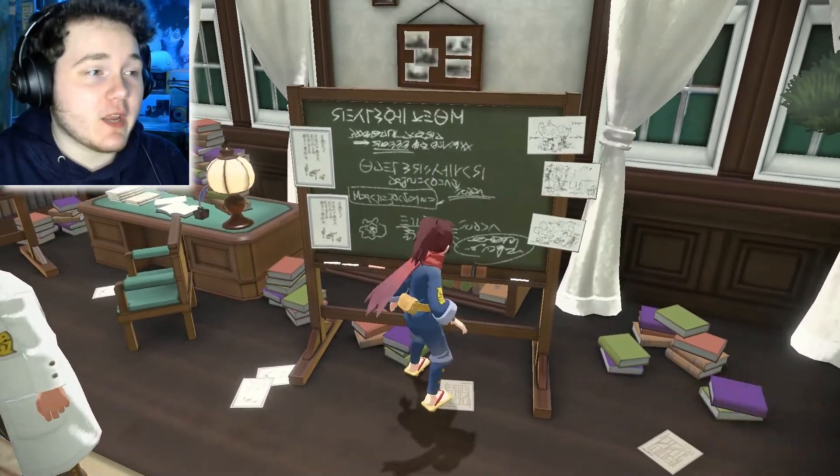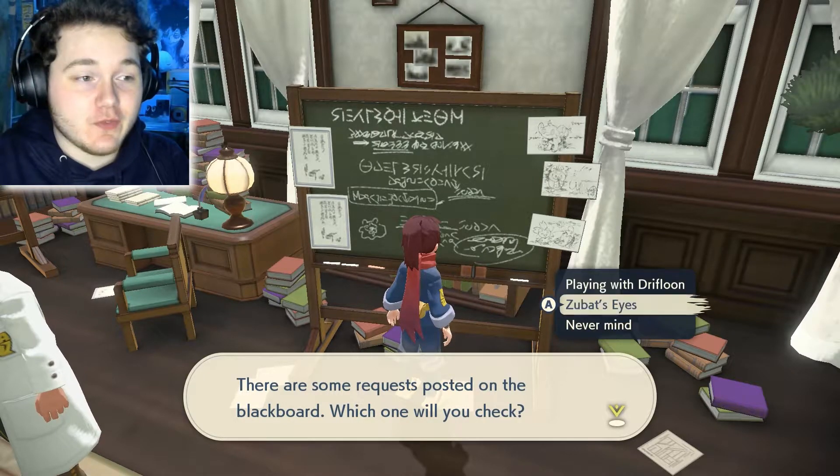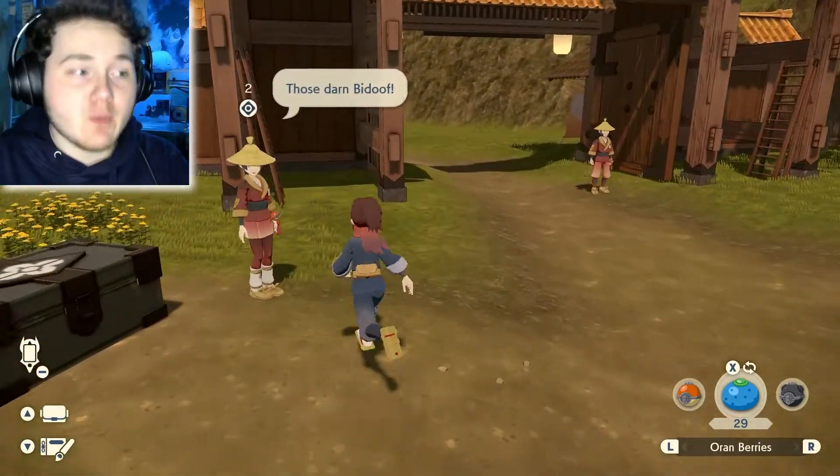The request in question is going to show up on this board here in Professor Leventon's laboratory. I've already got it, so you can get some others here too if you'd like, but we're not worried about that right now. What you have to do next is come over to the gate where you actually leave the garden to the wilderness and talk to this NPC, Sumugi.